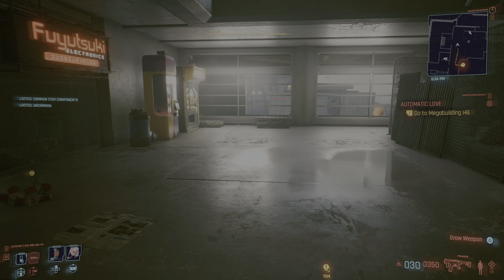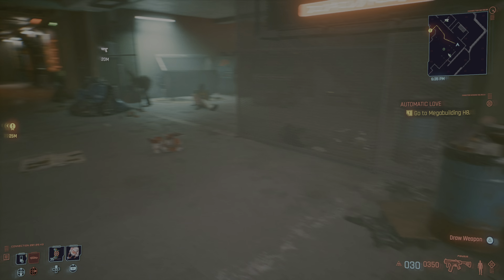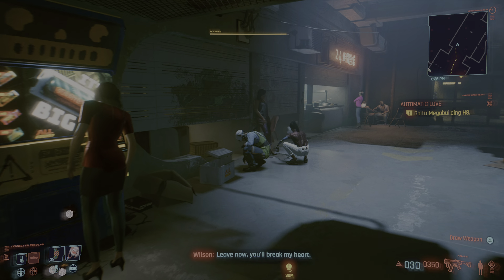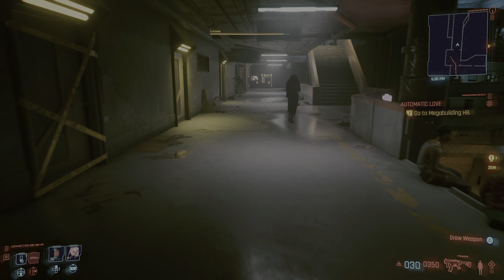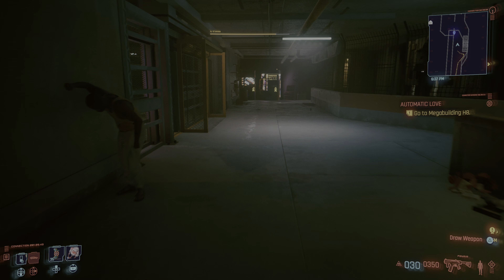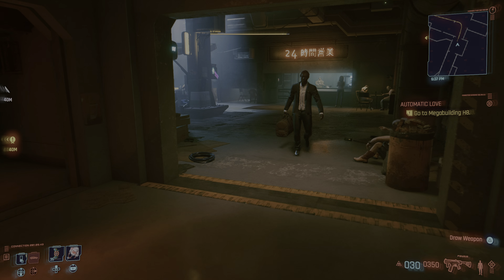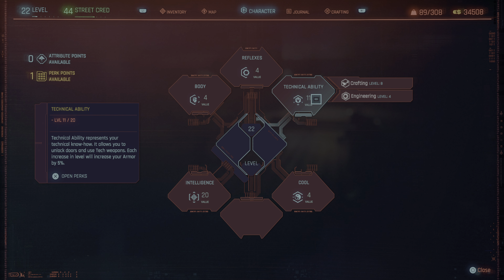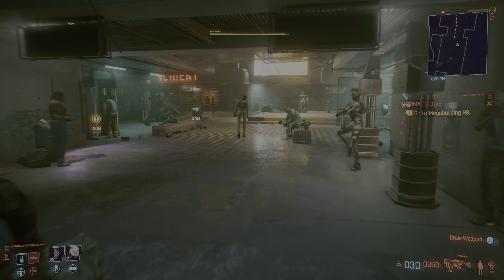When you're buying a hundred cans at a time, having an extra uncommon and common component for each one really adds up. The apartment area is a very good place to get these machines. Moving far away usually causes them to restock, and fast traveling away and back definitely works. Your crafting skill is going to go through the roof doing this - I kept my level lower just for this video to show the experience coming through.